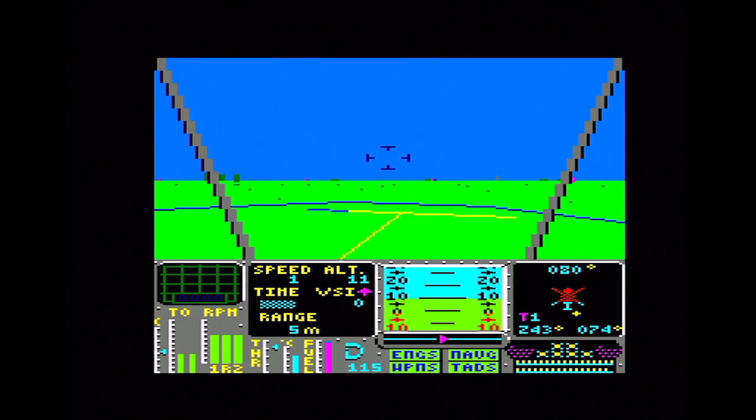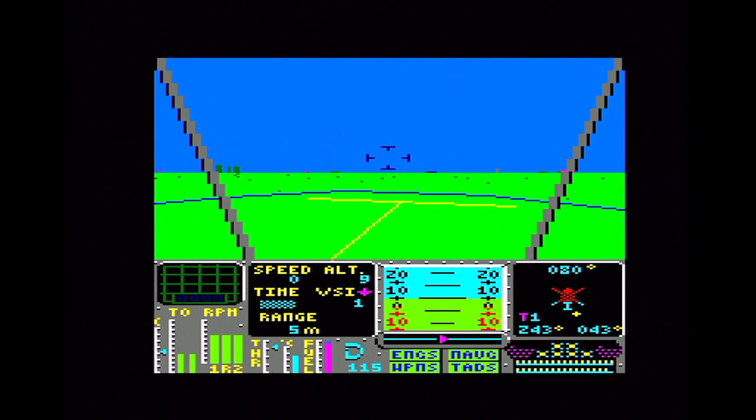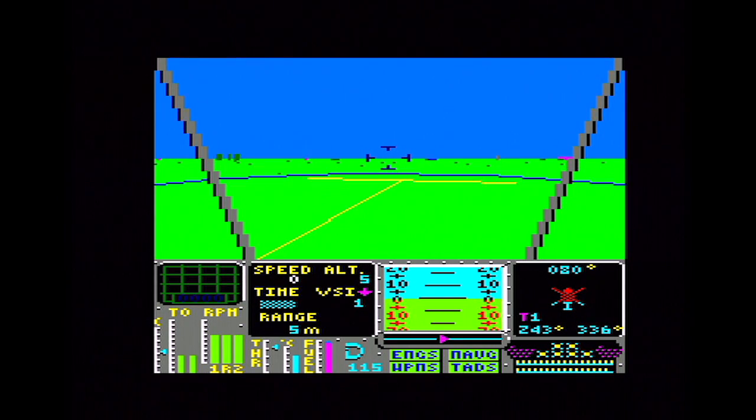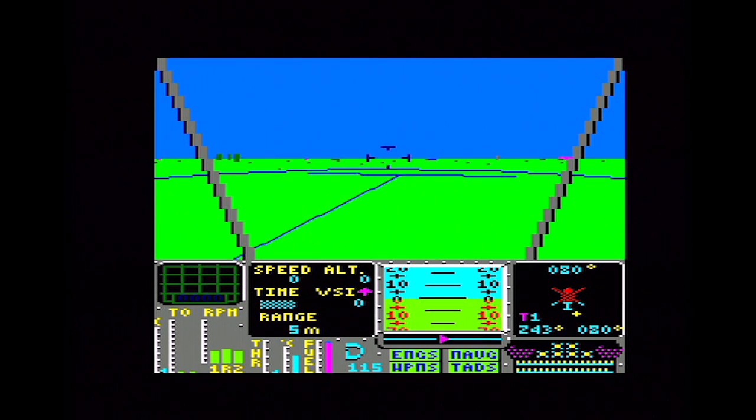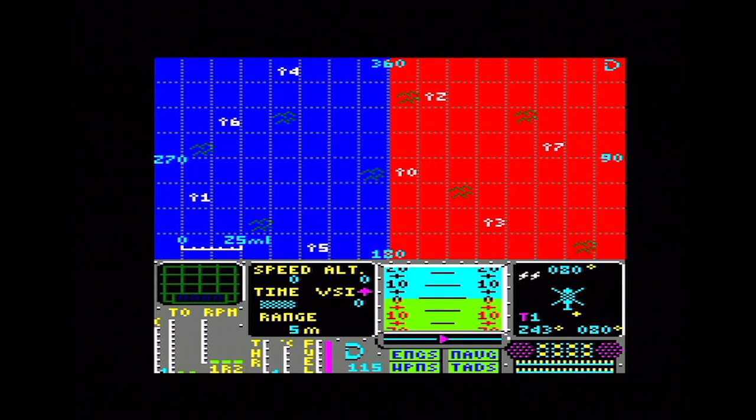Coming down at zero miles an hour, 10 meters, not quite at the center. I stop the engine now and I should hopefully be all refueled and repaired, with all my missiles restocked. There is a fuel gauge hidden down at the bottom next to the Digital Integration logo. As the rotor blades come to a stop I will be refueled — and there we go, refueled. There's another enemy helicopter heading towards me and we need to take off.